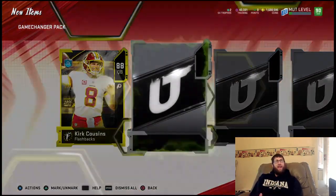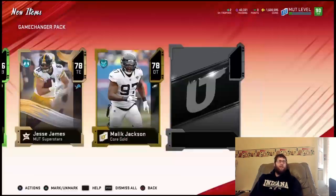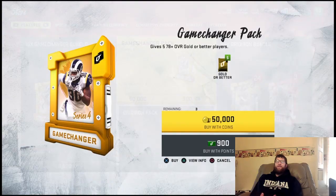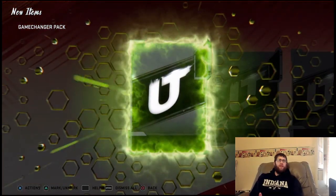We get a flashback here — 88 Kirk Cousins, that's pretty solid. 86 Darius there. And we get a Reggie White, 84. So we get an 88, 86, and 84 there, guys. That's pretty spectacular, I'm not going to lie. These packs are pretty juiced up.